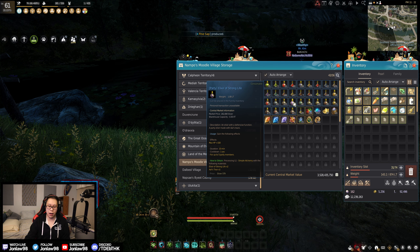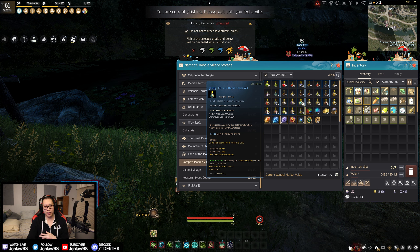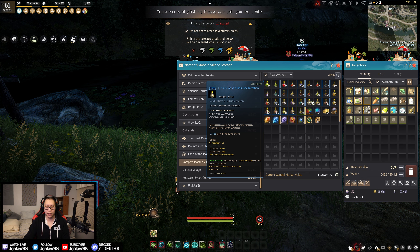Next we have Elixir of Strong Life. I would probably recommend buying this one because it'll likely be cheaper than making it yourself, depending on your server. Just having a higher HP pool is always nice. The next one is specifically for PvE — damage received from monsters minus 10%. That stacks with all damage reduction plus monster damage reduction, so you're just taking overall less damage. A lot of these elixirs are meant for high-end spots or group grinds, so keep that in mind.